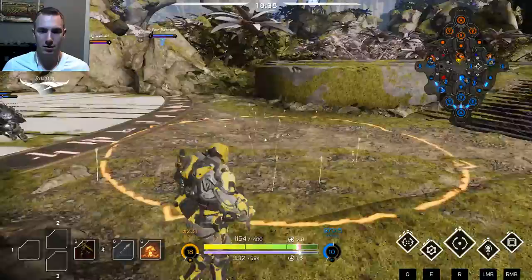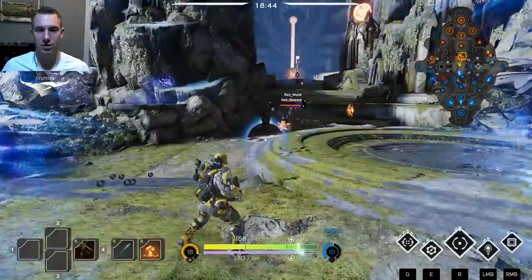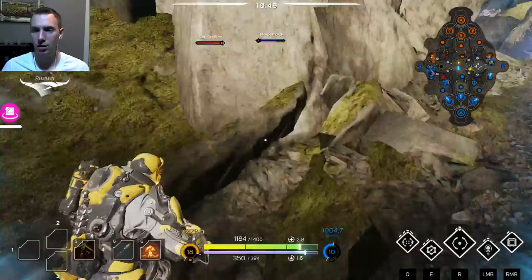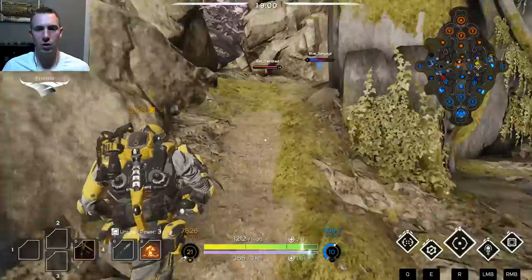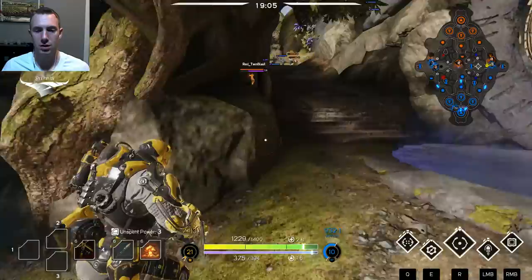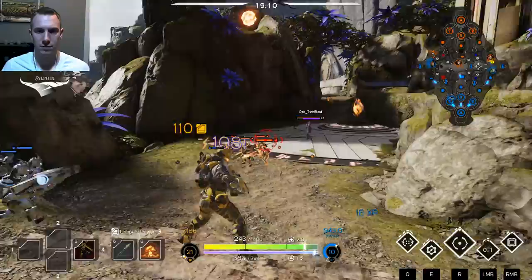We're going to back off and get this harvester. Not really working as a team here at all — I think the computers are just doing their own thing. We're going to come over here and help with this Rampage against this Twinblast. I don't think I'm going to be able to do very much without the health token — I definitely feel like he's getting me much harder than I'm getting him.